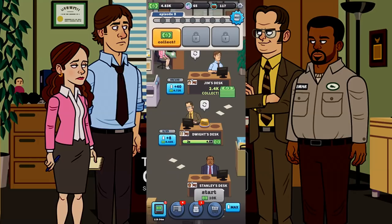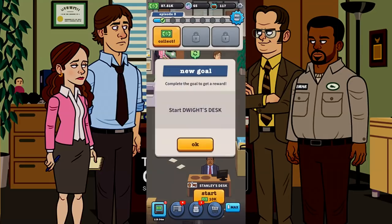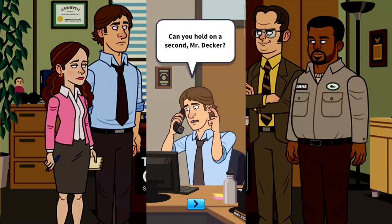I can make Dwight do better by spending money to make more money. Instead of having just one lead to call, I'm giving him eight more so now he has nine leads. Every single time his timer expires, he's going to get me $43,000 because he has that many leads. This is basically a game of spending money to make money in between objectives.